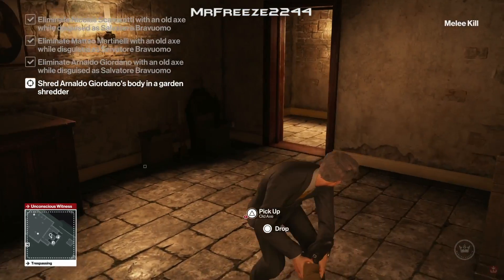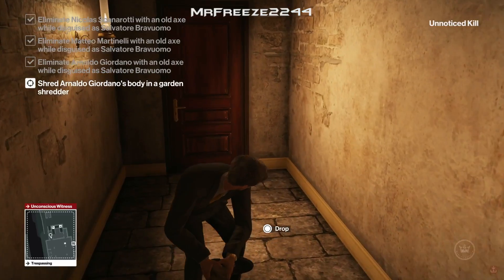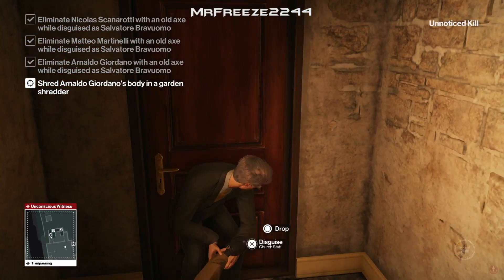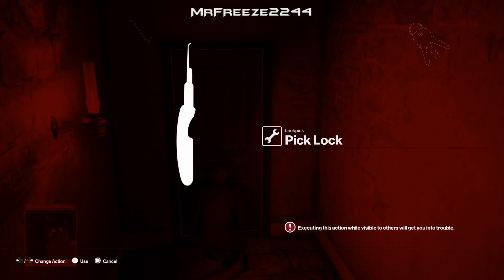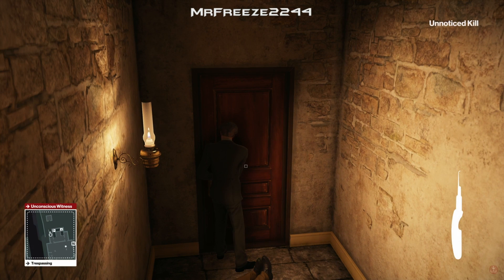Again, I don't know why they added the shred-the-body requirement to level 5. I could probably understand it for level 3 or 4, but for level 5 with all these added complications it's completely unnecessary. Also make sure you unlock this door because otherwise you can't get out.